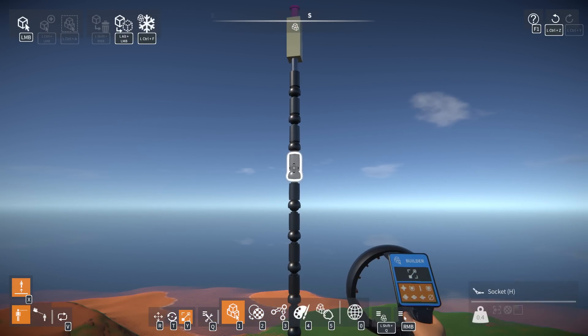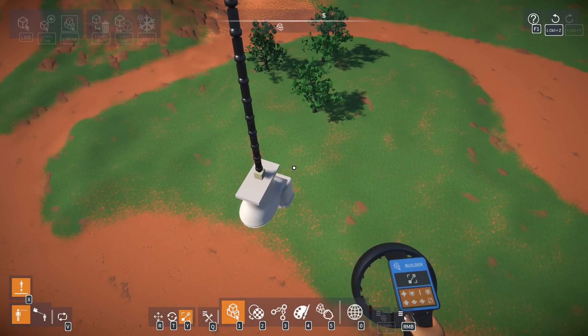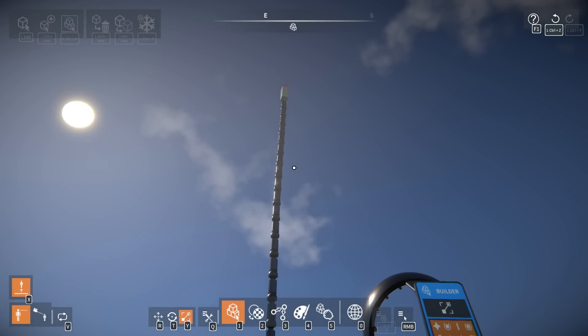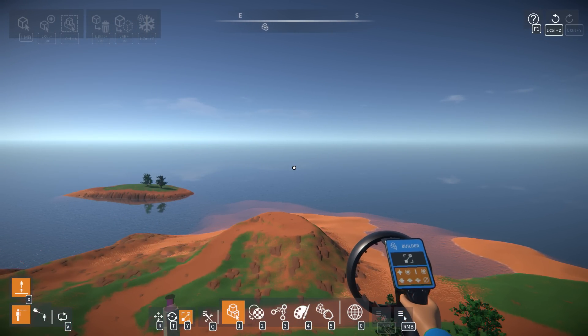I connected a bunch of ball joints together and it actually works kind of well, although it seems to generate infinite momentum, which is interesting. It doesn't ever stop swaying, so I feel like we can make a perpetual motion machine. But I wanted to do this because I want to try and make a tensegrity structure.